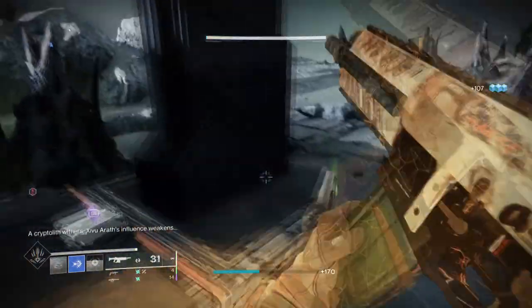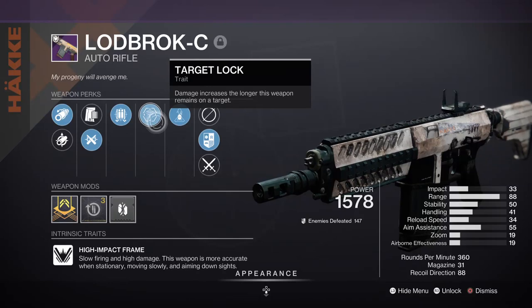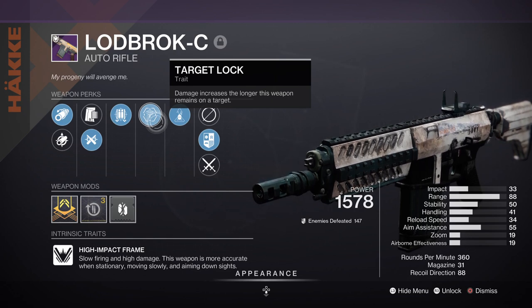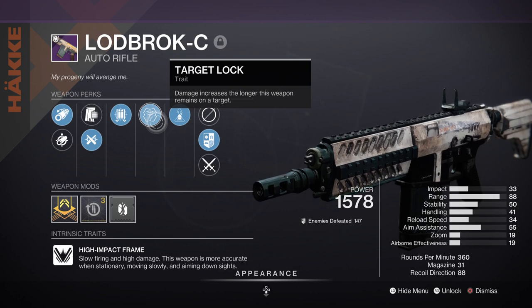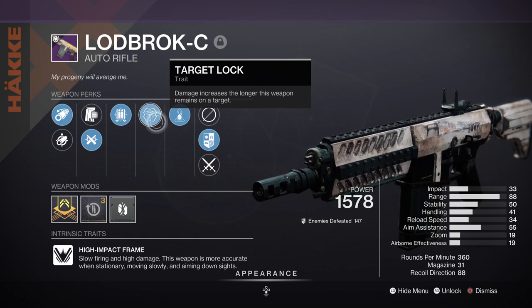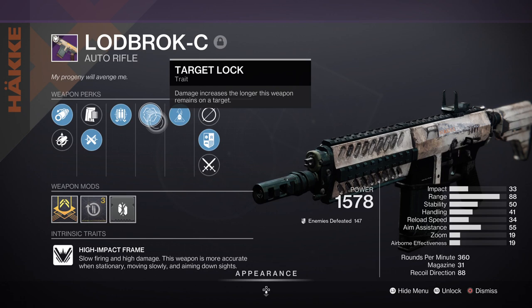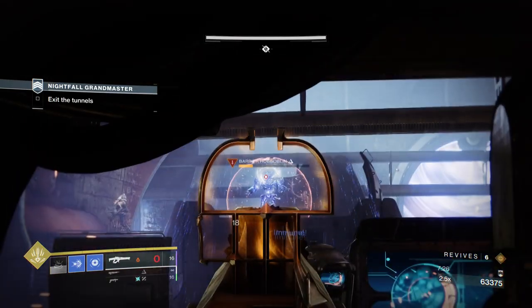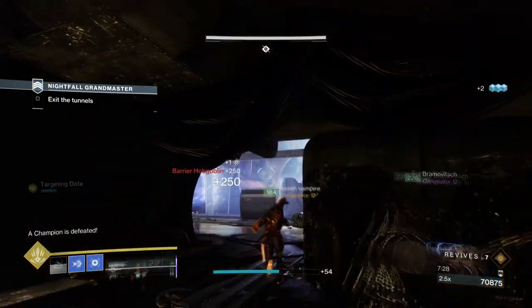The weapons being used will vary depending on what you want for your Titan. I wanted to try out the new Lodbrok-C AR with Fourth Time the Charm and Target Lock, and this weapon is amazing with this build — it feels like it was designed for this very purpose. It's a 360 RPM weapon that fires slowly but hits hard. Fourth Time the Charm will partially refill the magazine on critical hits, and Target Lock increases outgoing damage by 50%. Target Lock combined with Whisper of Rending on a primary makes add-clearing a lot easier.